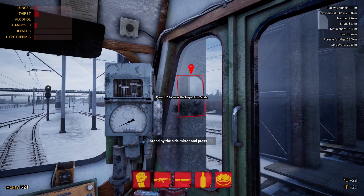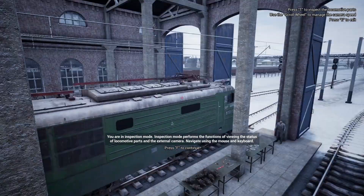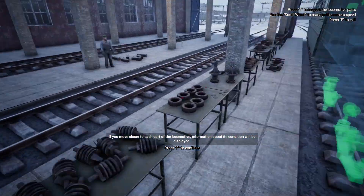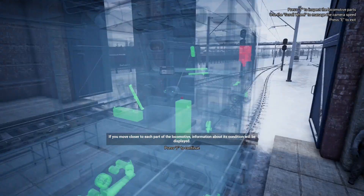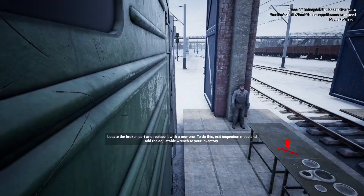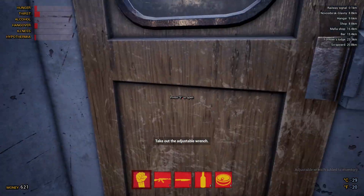Once you get going a lot of this tutorial stuff will go and you can do what you want, but it wants to teach you. You have to go external to the train to look at it, and that's a bit annoying - you have to look at the wing mirrors. You press T and this is a very important part of the game. These are all green apart from the bit we're going to change which is red. You have to maintain your own train - pick up parts and repair it otherwise it will break and you will die.